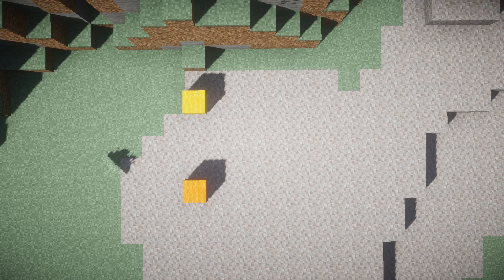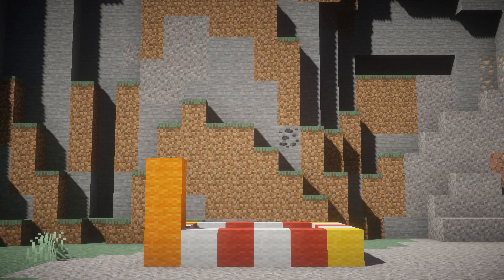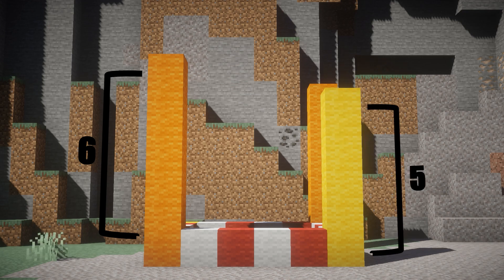All right, let's get started. You're going to want a 5x6 bottom area. The only thing you really need is the corners, which you'll see on my screen are going to be orange and yellow wool. You don't need the red or the white — that's just there for reference. Build up the orange corners to be six blocks tall, while the yellow corners are only going to be five blocks tall, and we'll see why in just a moment.